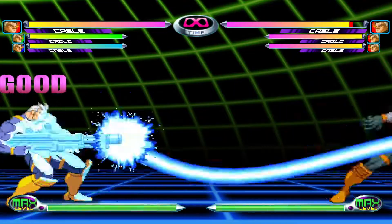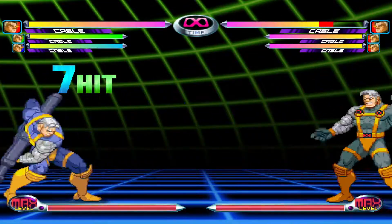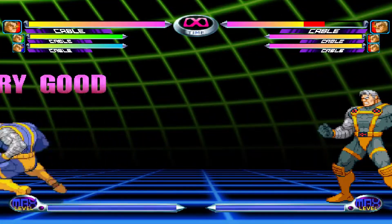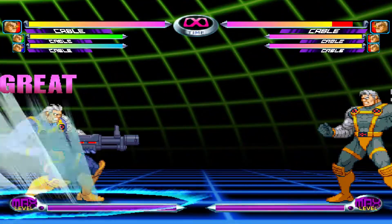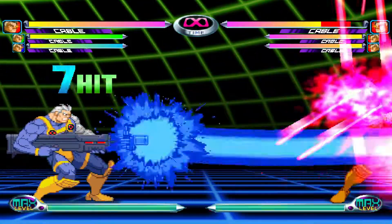Performed with a quarter circle forward motion and a punch button, Cable does Viper Beam, his main projectile special. You can also do this move in the air, which makes it safe on block. You can aim the direction of the beam by pushing the stick either up or down.